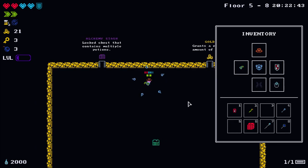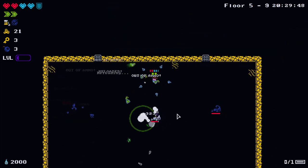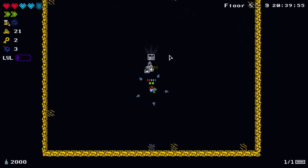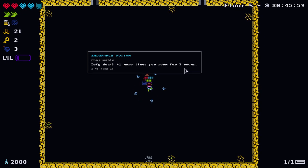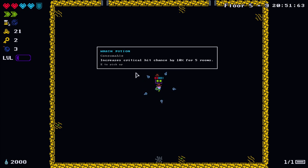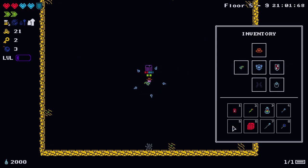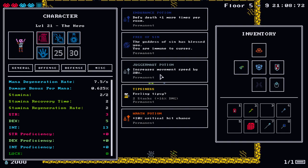Let's re-roll - we got a locked chest with loads of potions, brilliant! We have a trait that gives permanent duration to potions, whereas they'd usually only last a few rooms, so having it permanent can be ridiculously strong. There are lots of different potions: random potion effect, defy death one more time per room for three rooms - basically gives us another life. We can pop the endurance potion, 10% crit hit chance permanently, and the rainbow potion gave us permanent 20% movement speed increase.